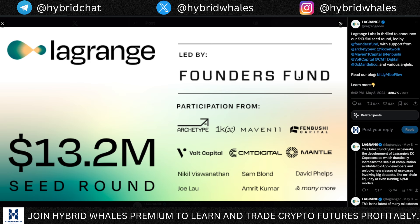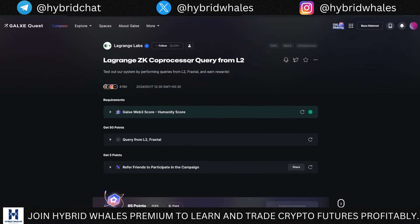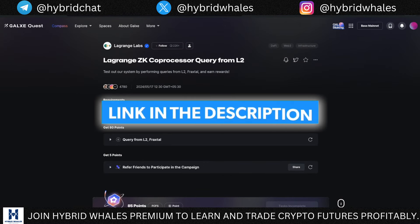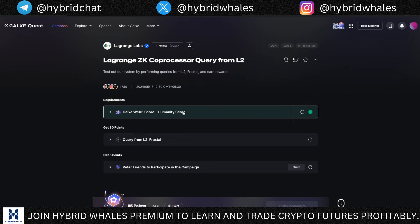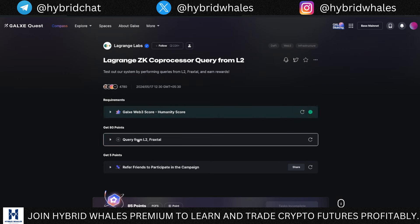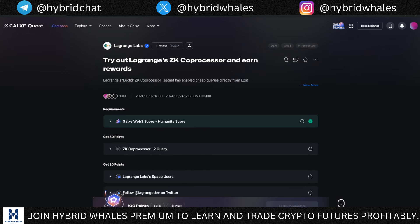In my opinion, if you do the tasks there's a very high potential for a nice airdrop. The first task is on Galaxy — just connect your wallet to Galaxy and make sure you have the Galaxy Web3 score and the humanity score. Once that's done, you can do the task. It says 'query from Layer 2 Fraxtel,' so this will be done on Fraxtel, which is another network. I'll do the second task first.